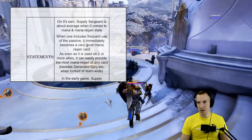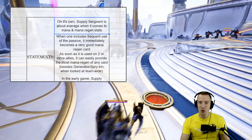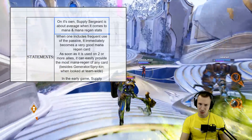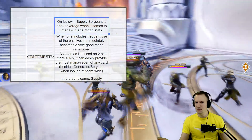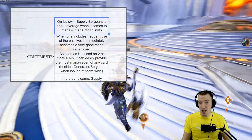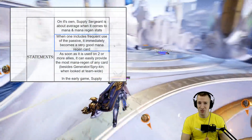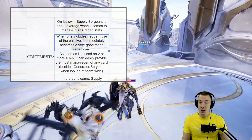What factual statements can we make about Supply Sergeant? On its own it is about average when it comes to mana and mana regen stats — maybe slightly better than lower-cost cards and slightly lower than higher-cost cards. But when you include the active, which is really awesome, it immediately becomes a very good mana regen card — especially when you're using it as frequently as possible.